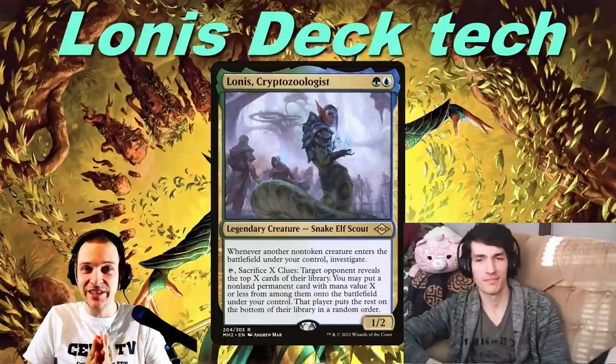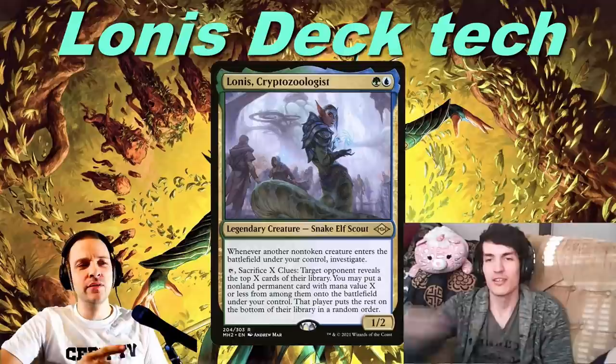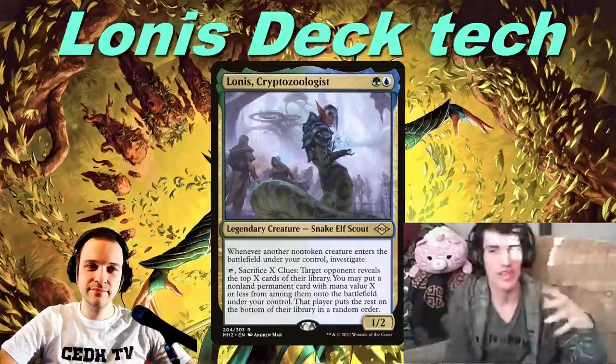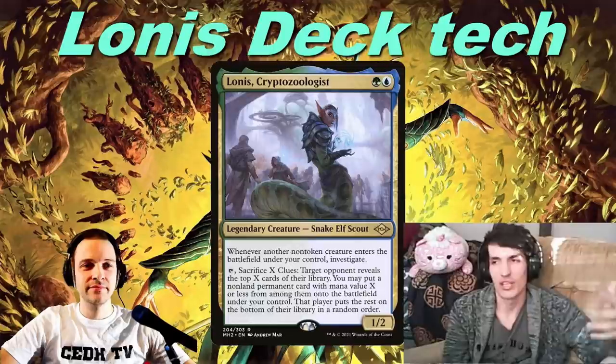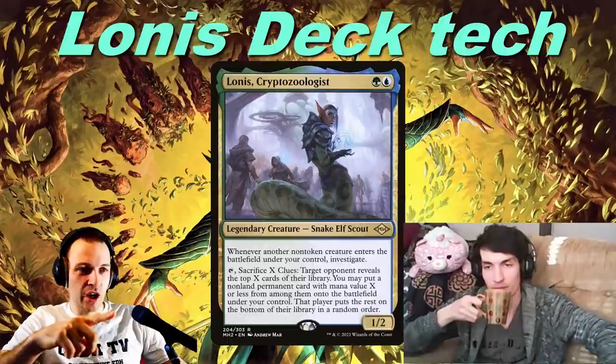Welcome to Lonis's deck tech, a Simic creature-focused build. With us today is Proxy, who's been building this snake elf scout commander. He loves this creature because it has a lot of niche applications, and it's a cheap, proactive creature. Proxy loves green but also likes decks that are more interactive or deny resources altogether. This lets you play a flexible game plan — a sort of toolbox strategy. The deck runs a lot of clones, which lets you play the board better.